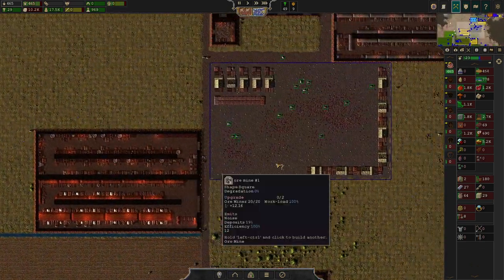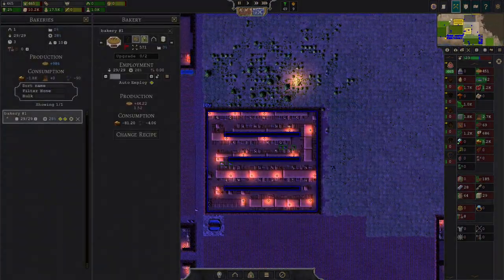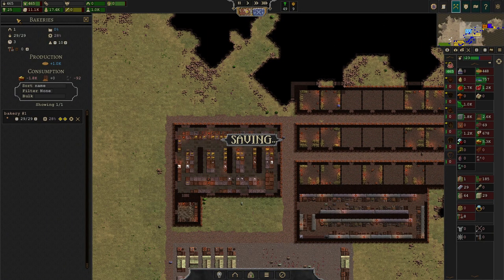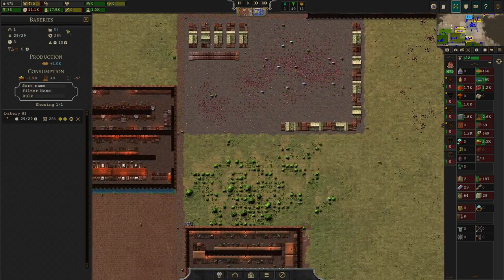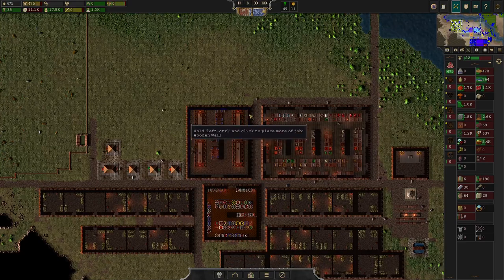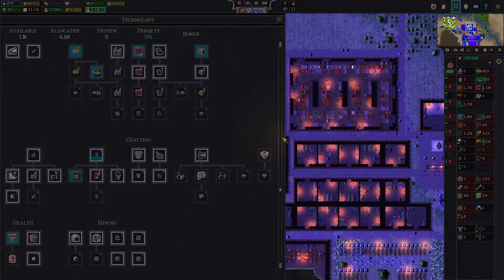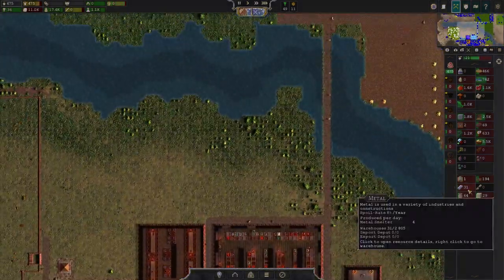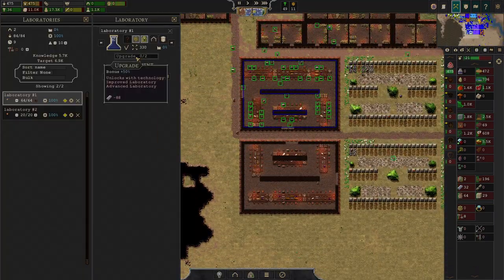Anyway, enough of the rambling. We are making wonderful progress here. The auto employment of new people is working out as intended. I'm now waiting for two things: first I want my science to hit 1200 points, and the other thing is I want my metal to have around 80 units, because we want to upgrade our labs now.